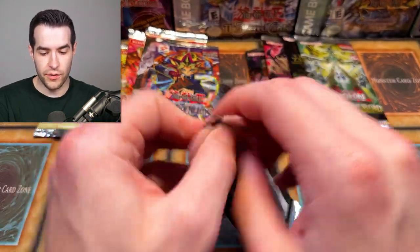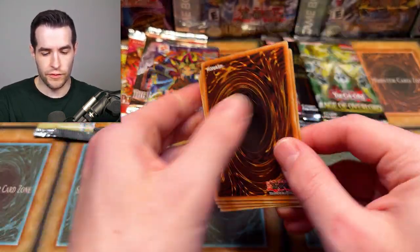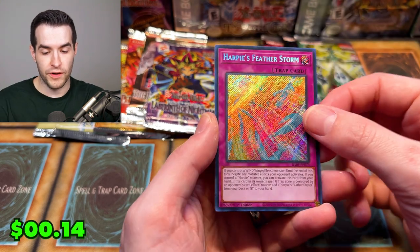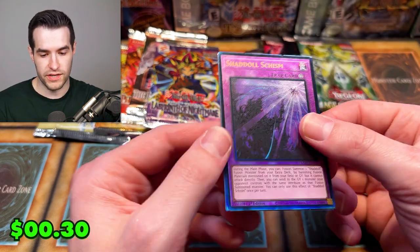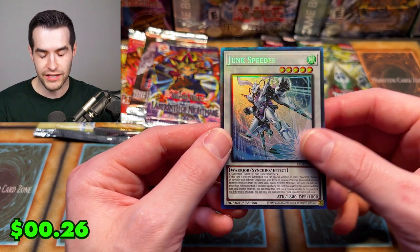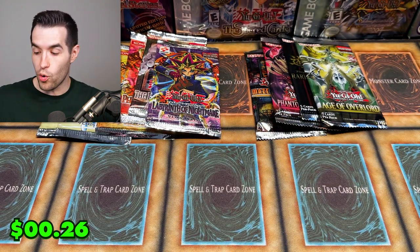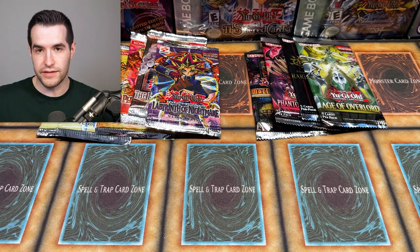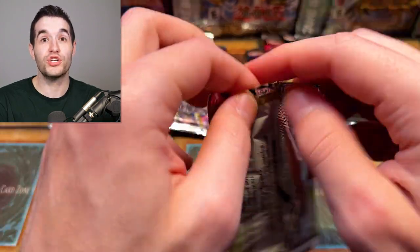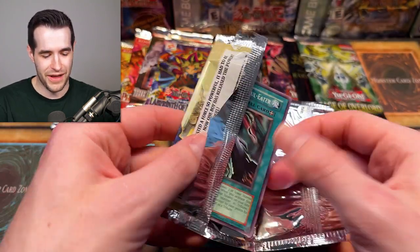Rarity Collection — here we go! One from the back: Inspector Boarder, Alpha, Harpie's Feather Storm secret rare. And — a Should/All Schism! That is a Prismatic Ultimate Rare, and a Junk Speeder Prismatic Collector Rare! A double luxury rare pack right there — absolutely insane. If we take out that Rarity pack it's still pretty close, but these Rarity packs went crazy on us.